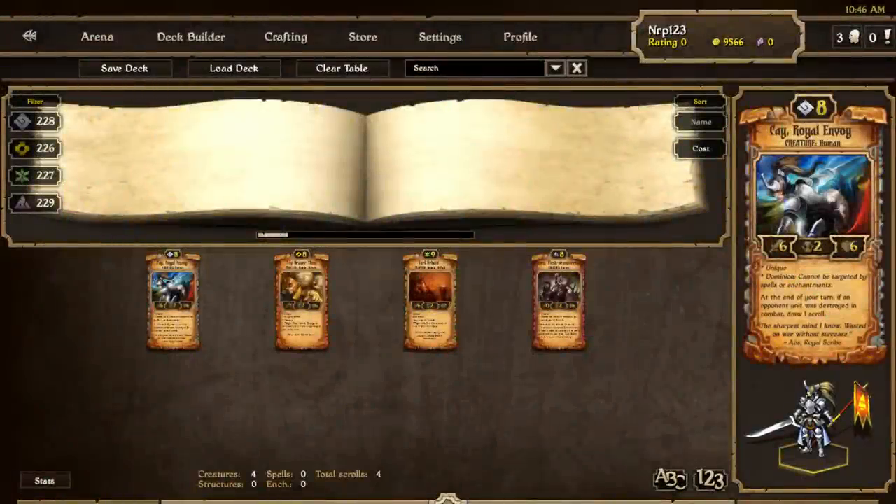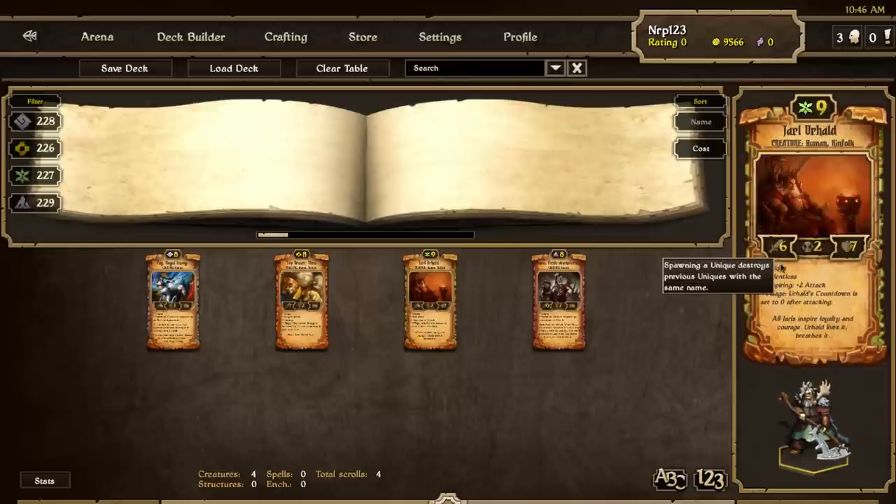Four of the new 56 Scrolls are called Champions. These are the four champions being released — one for each faction. They all have the trait Unique, which is a new trait. That means you can only have one of that kind of creature on the board at a time. It's extremely powerful, and having multiple ones on the board at the same time would just be too strong. They are extremely high-cost creatures, but they can be very game-changing.